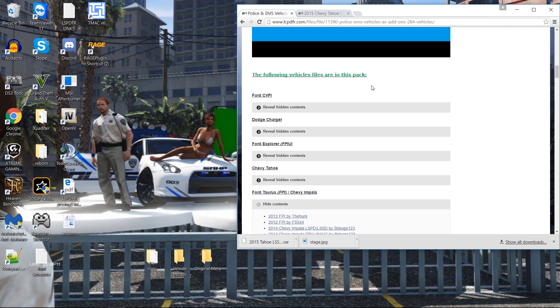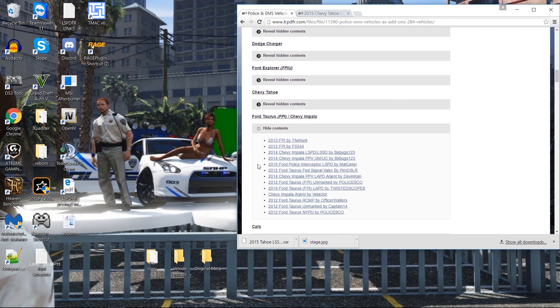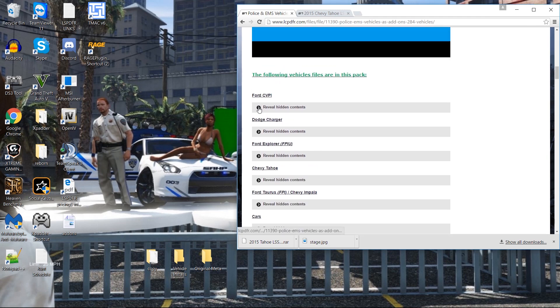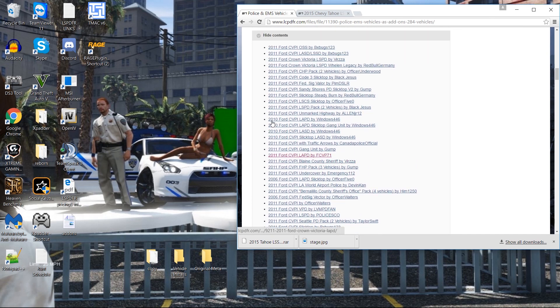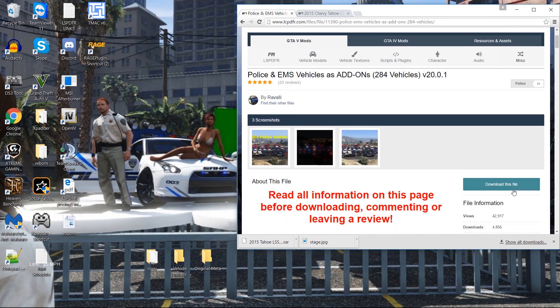Down here on his site, if you're wondering what vehicles work, you can look and see. He has them set up so if you want to see what CVPI would work, you can see all the different CVPIs he has support for. Without further ado, we're gonna go ahead and get into this — go ahead and download it, the link will be in the description.